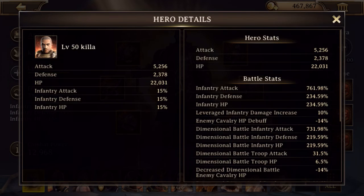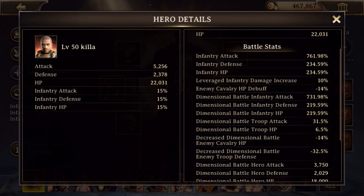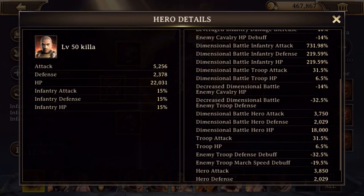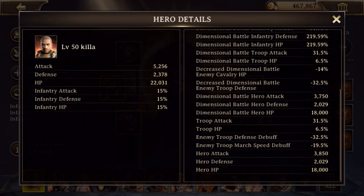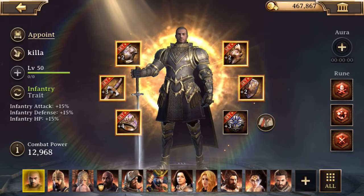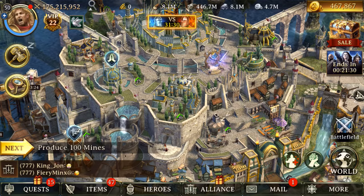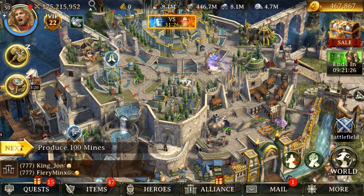You'll see that my infantry attack is like 700-something percent, but that's because my equipment isn't too terribly bad. But you'll see right here that the troop attack base is only 31%. So that 100% buff is going to make a pretty big difference — you're looking at 10 to 15% of your overall buff coming just from basically temporary items. Don't forget those; it's important.